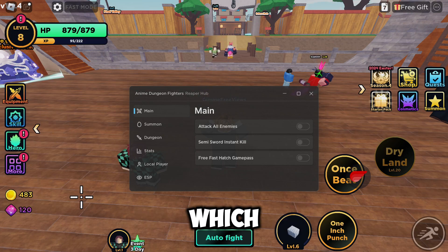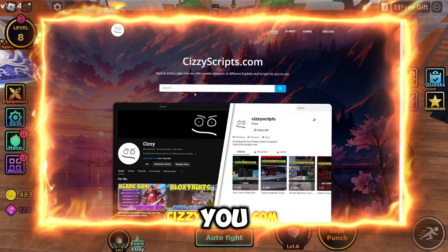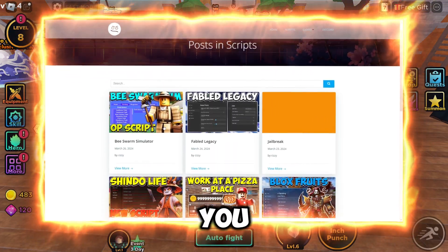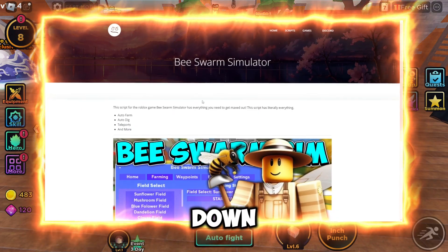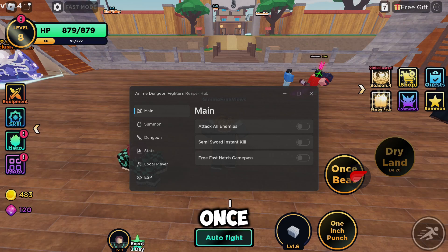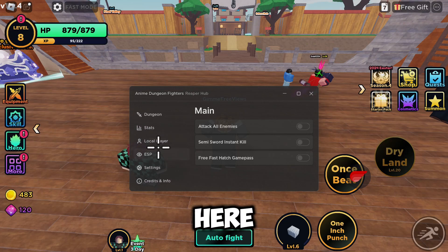First of all, what you want to do is go to the link in the description, which will bring you to my website. From there, go to the scripts page and find Anime Dungeon Fighters. Click on the post, scroll down to get the script, follow all the steps, then come into Roblox and execute.